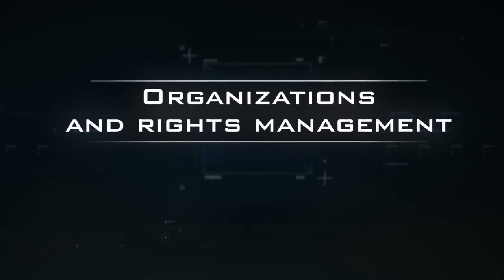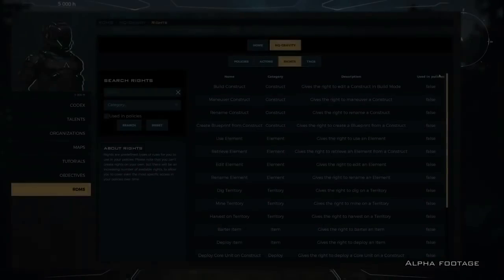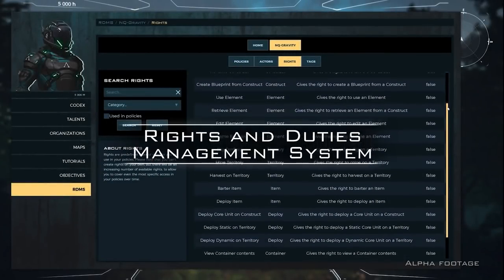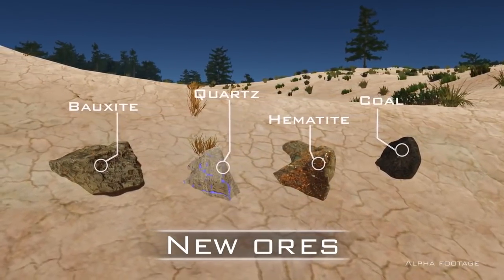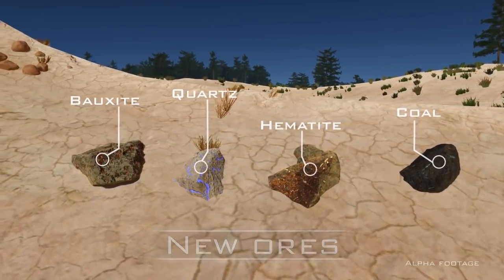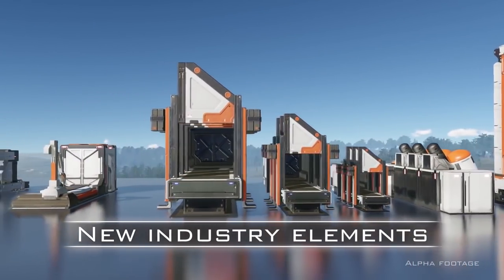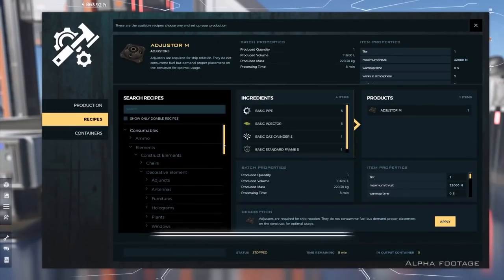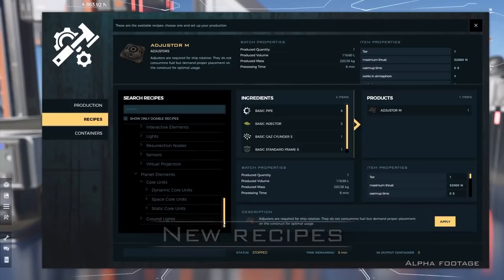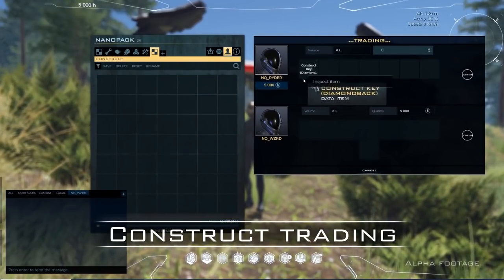PvP will have some depth to it — both spaceships and other property can be directly attacked and destroyed, and it will be possible to take resources from other players, meaning PvP can be used to make money. Everything within the game can be built by players, including ships, buildings, and even space stations. The planet itself can even be edited due to mining and digging, not to mention building bases, towns, and cities. The game's scripting tech will allow players to set interactive elements on these constructions, and once ready, objects can be converted into blueprints which can be sold on the marketplace.